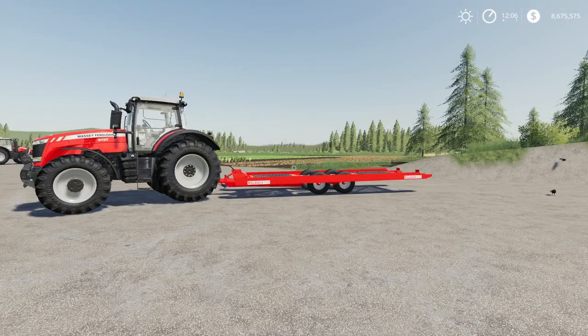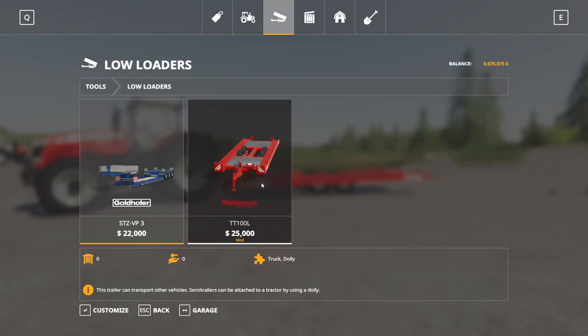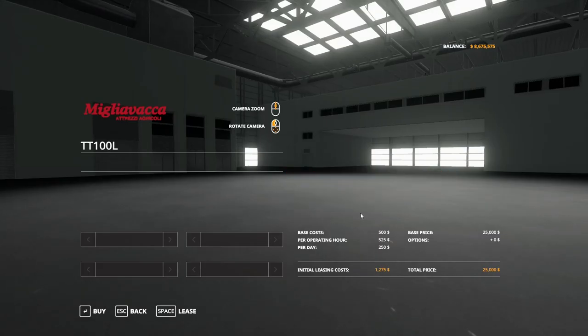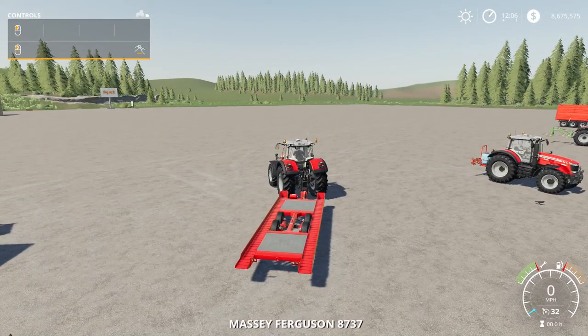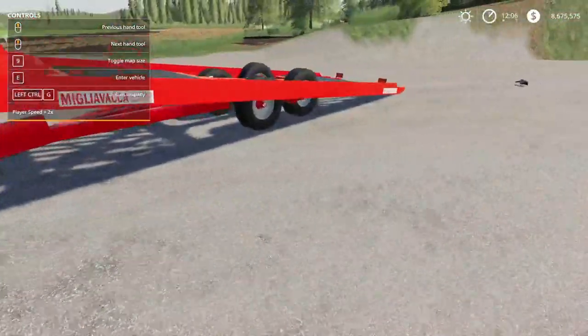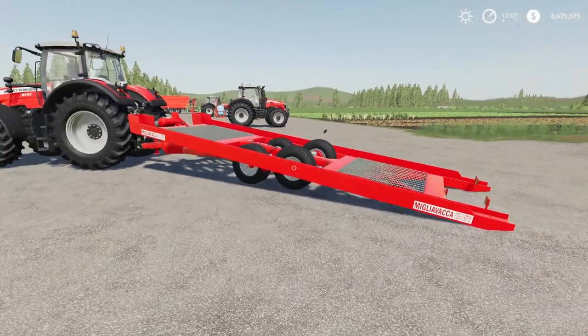Next up we have the Megalia Vaca TT-100L by Restyl Cortori Pazzy. This is 3.65 megabytes to download, for PC and Mac players only. Found in the store under trailers, under low loaders — 25,000 to buy. There's no customization, you get what you get. Open up the help menu: left mouse button to tilt it back and forth. Other than that I think that's everything. It's a nice looking little low loader to be honest. That is the Megalia Vaca TT-100L.